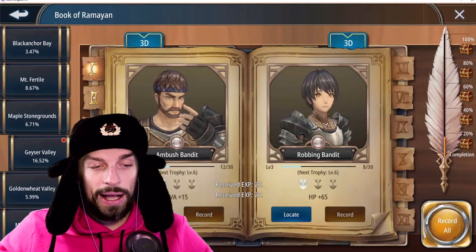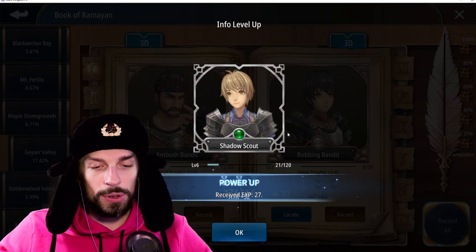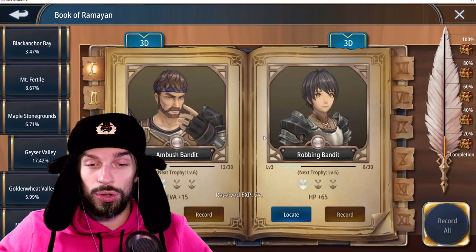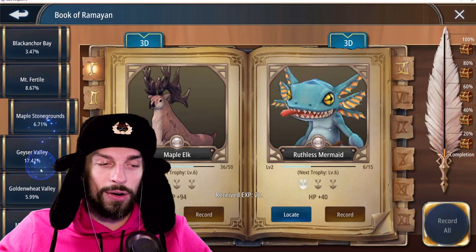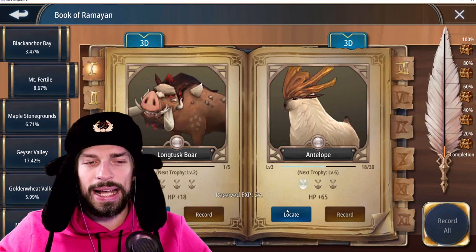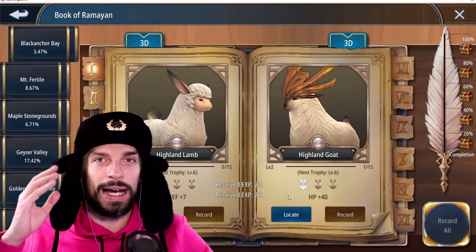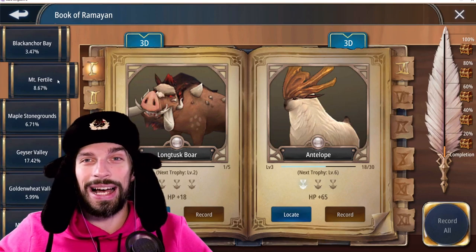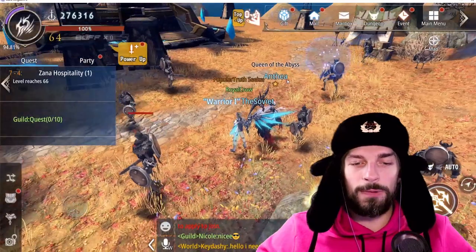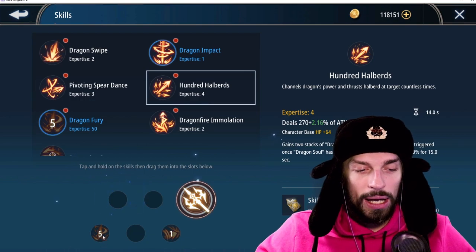Now let's talk about the Book of Remayan. This is a really good way to increase your EP. I was farming scouts for about an hour and got 72 EP and increased my attack a little bit. You want to go to low-level areas where you can one-shot or two-shot enemies and increase your stats there. I would strongly suggest focusing on attack because it increases your killing rate in other areas. For example, going to Mount Fertile at level 65 to farm evil skeletons that give attack.